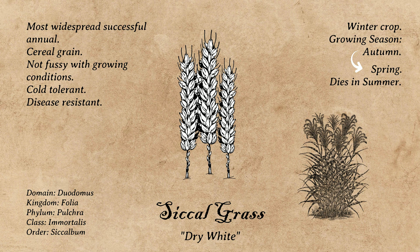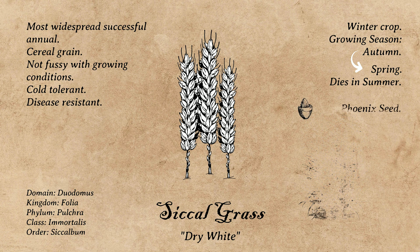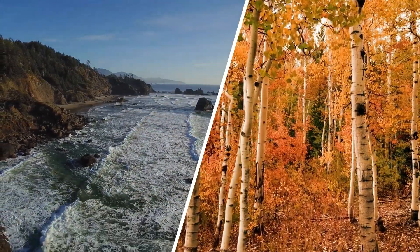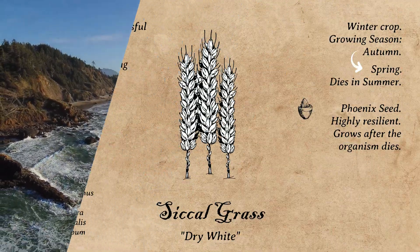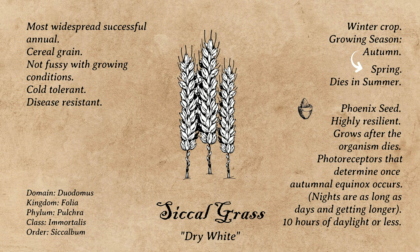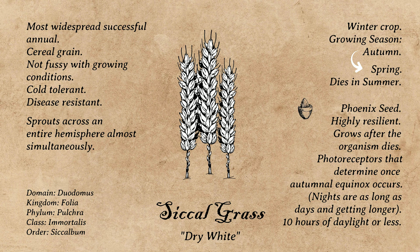Like sicklegrass's cousin, velgrass from the savannah, it has what's called a phoenix seed — a highly resilient seed designed to grow only after the organism dies. The germination of sicklegrass's phoenix seed, however, isn't triggered by fire, nor by weather, as temperatures between summer and autumn in the Mediterranean are not too dissimilar. Instead, the seeds have photoreceptors that determine once the autumnal equinox is reached, meaning that nights are at least as long as days and getting longer, which on Locus is 10 hours of daylight or less. No matter their latitudinal location, regions across the Mediterranean would reach equinox within just a few days of each other, meaning that sicklegrass sprouts across an entire hemisphere almost simultaneously as soon as equinox occurs.